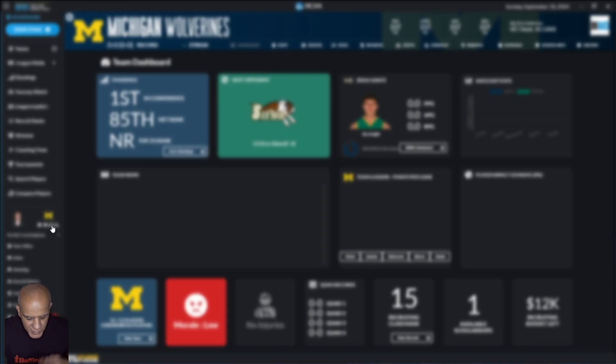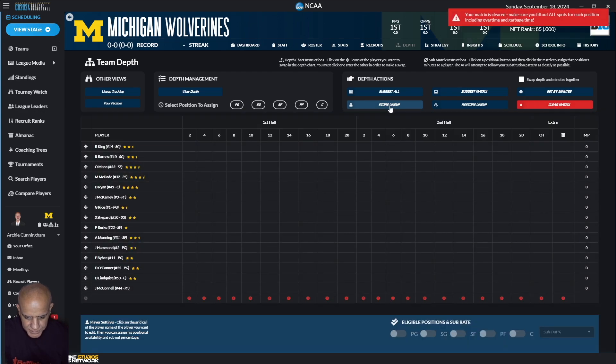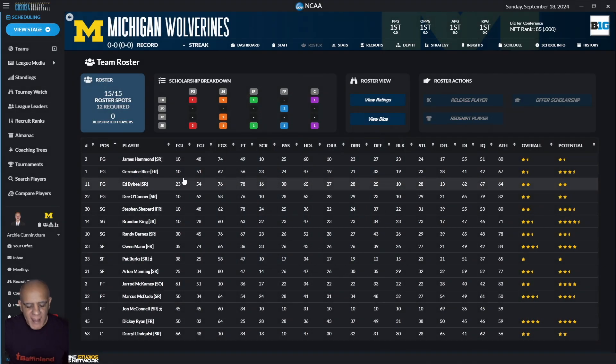So the first thing I do is take what the AI has given me and trash it. Every time I come off this page I hit store lineup, because I've gone off and come back and everything resets and it drives me nuts. So I go position by position. We're going to start with point guard. In the previous save I've just been flying through this, but I want to slow down because flying through it has made my results suffer.